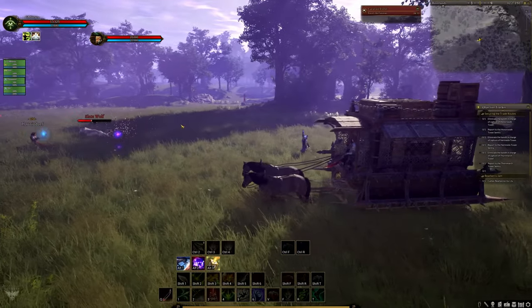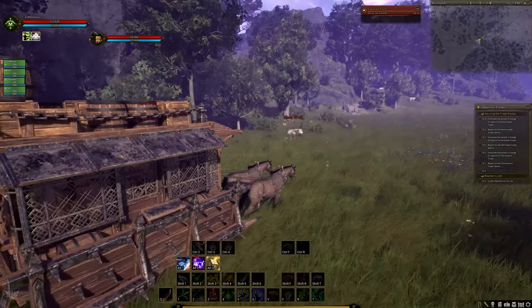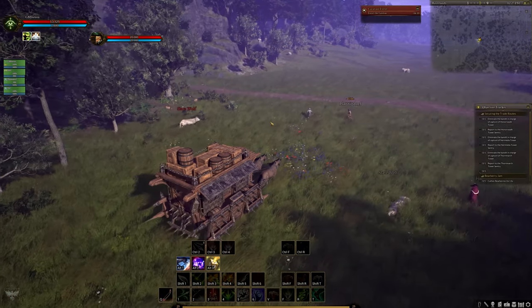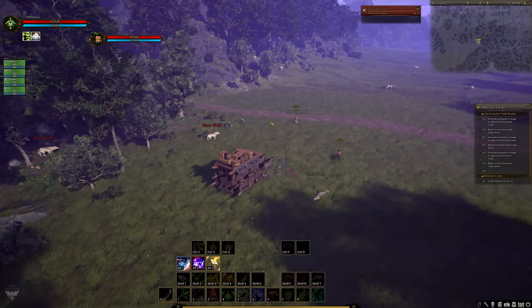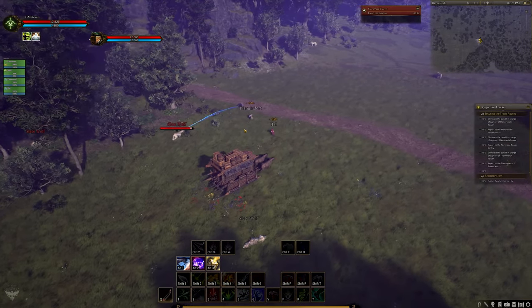If the owner of the caravan is killed while driving it, the caravan will not despawn for 15 to 20 minutes. After that time, the caravan will turn into a wreckage containing a portion of the cargo. Caravan PvP will be covered in a separate video since there's so much content to go through.